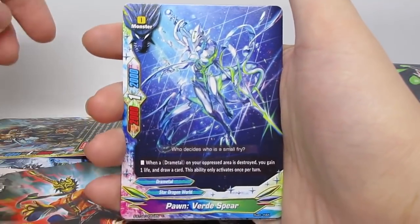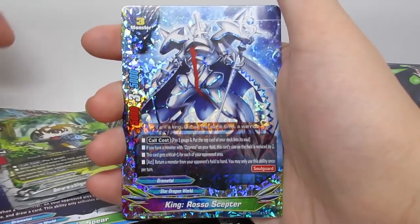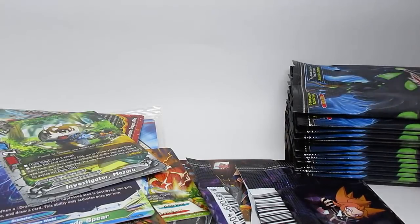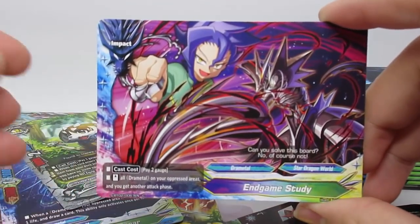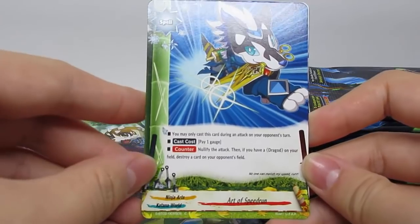We got Wilfred Juhaku, Pawn Virid Spear, Investigator Mizuru, and King Rosa Specter double rare — nice to get a Draw Metal card, that's pretty nice. So I believe they actually changed the rates. Basically the rates got reduced from the previous Ace set to three triple rares and five double rares, or at least what I saw from people's openings. I've also got Art of Speedrun again and Titan.